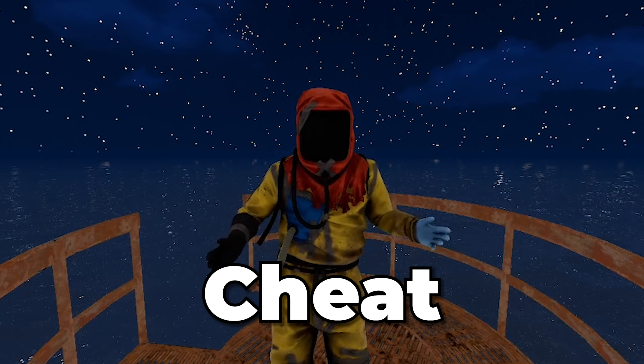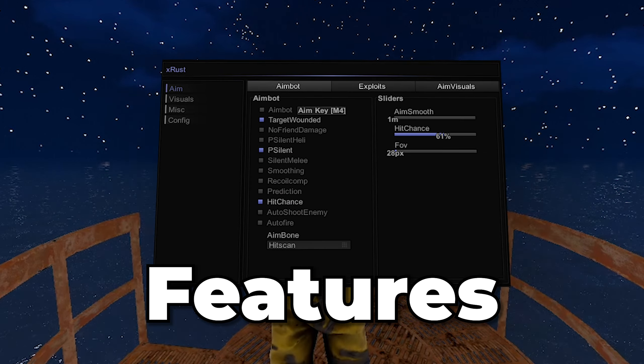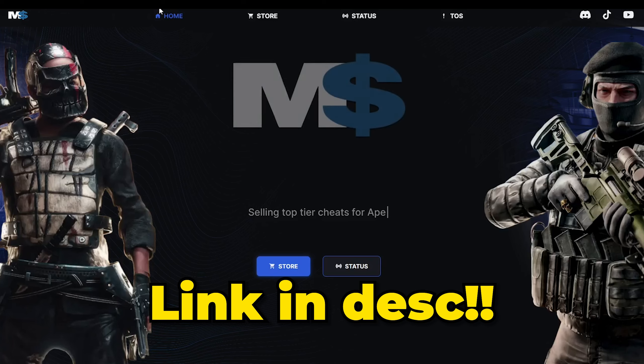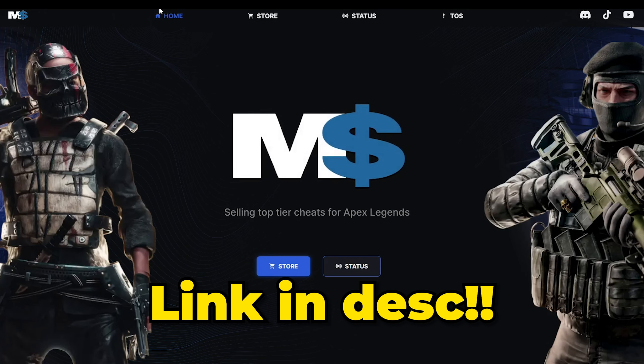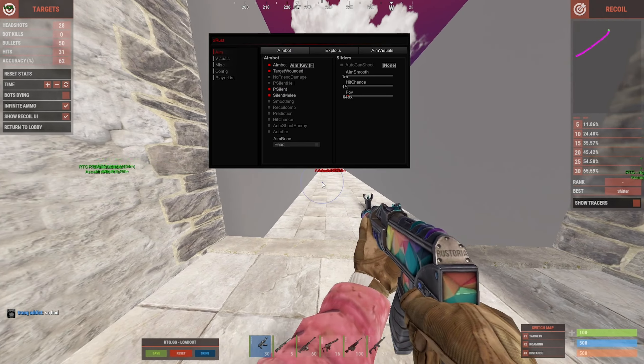In today's video, the best Rust cheat Quantum is back. We're going to be going over all the features it has to offer. If you'd like to purchase anything seen in the video, use the link in the description or go to mickleshop.com. Now that you've injected and you're into the game, after clicking Insert...